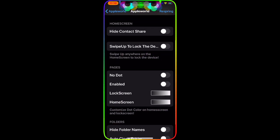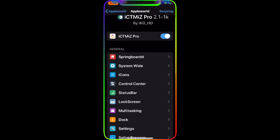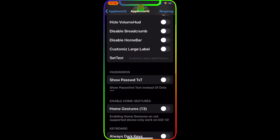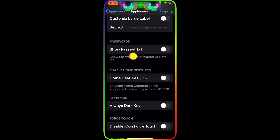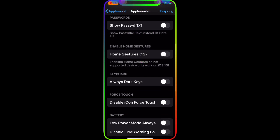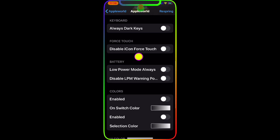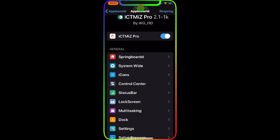Under Springboard, as you can see, you have so much stuff to configure. You can hide Today's View, hide anything, enable anything you want. Under system-wide options you can disable animations, hide the scroll bar, hide the volume HUD, hide anything you want. You can also set custom text, show passcode text, enable Home Grid 13, and turn on the always dark keyboard. There's so much to choose from — you can also enable the UI label color.